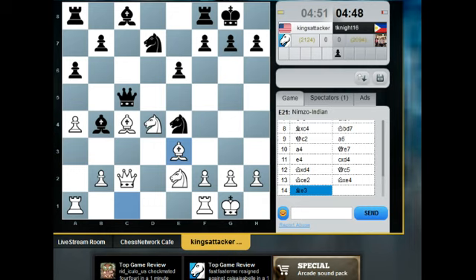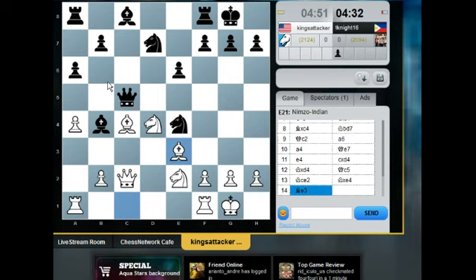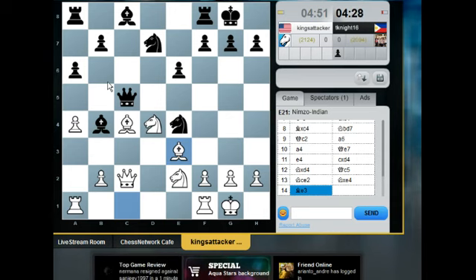We're doing Inside the Mind of the Amateur — King's Attacker is playing and giving commentary. Here I'm kind of threatening to take on e6 with knight takes... Now he saw it — one move later. You can hear him just said knight takes e6. What a move. He missed the fork!